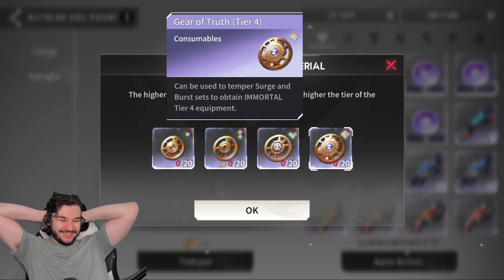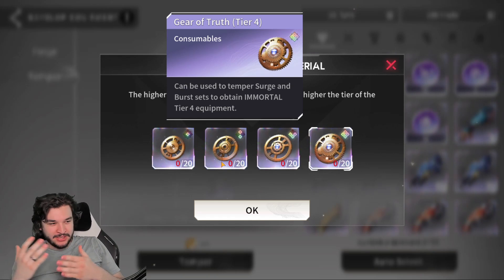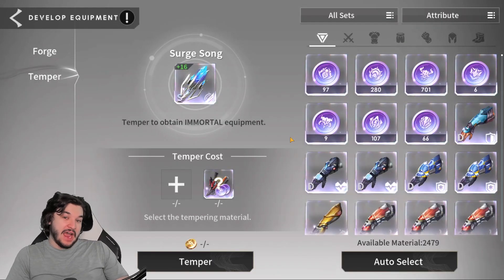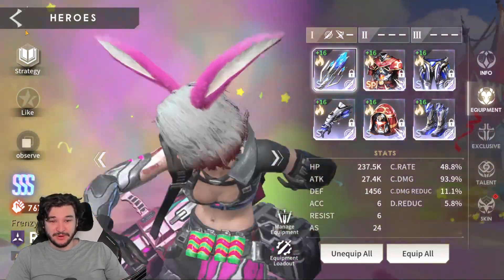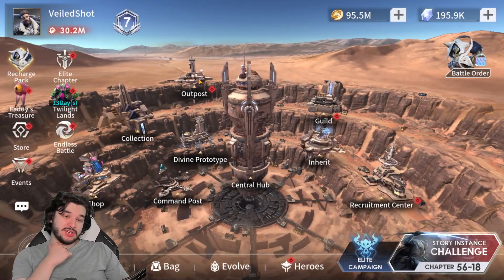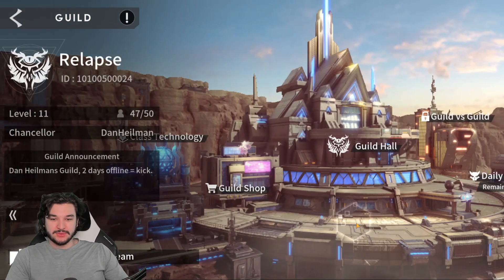This is going to be a grind. I'm sure the higher level tempering material is just going to be better than the previous tier. We kind of have an infinite gear grind on top of the normal infinite gear grind. Obviously I haven't beaten the dungeon yet, but that's the first impression — there isn't much else to consider because the dungeon is hard.